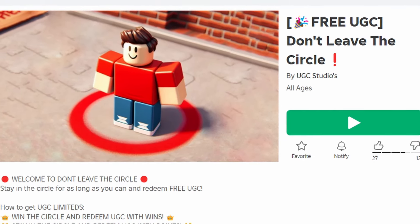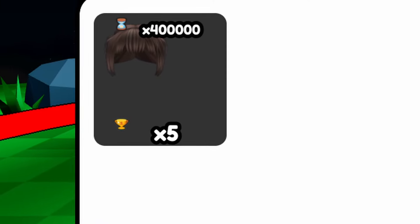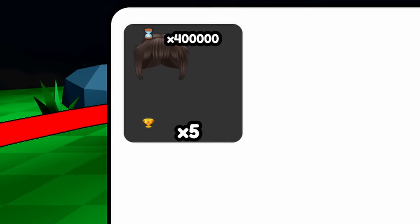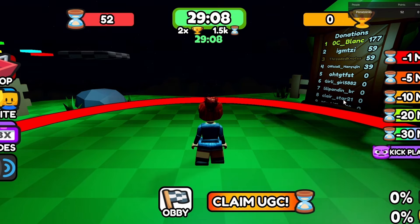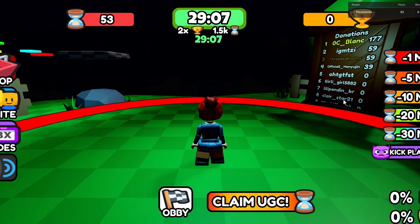To get this new free hair, join Don't Leave the Circle. The hair costs 400,000 points and five wins. All you have to do is stay in the circle and let the timer reach zero. Every time it reaches zero, you will get 1,500 points and two wins. So just stay in the circle.